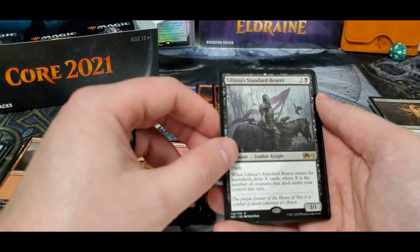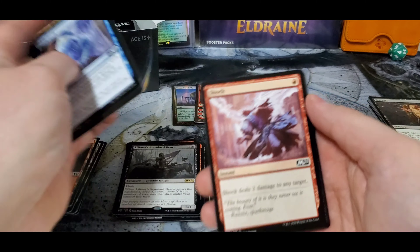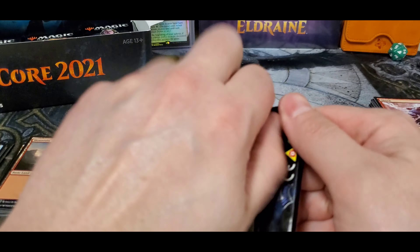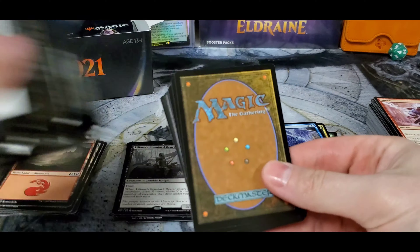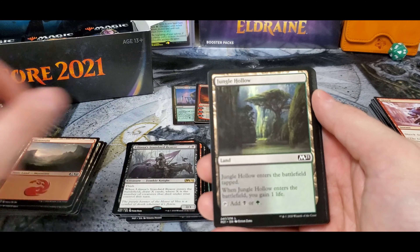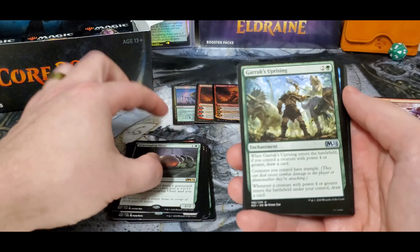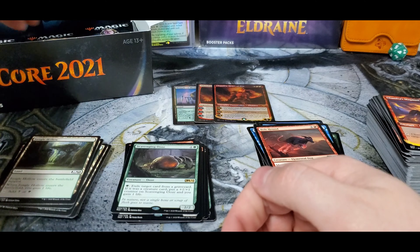I'll separate them out. Liliana token and a bear — I'll cultivate. Some of the Commander Legends, especially the very first boxes released, the ones with extra room in them — those packs were crazy hard to open. Scavenging Ooze, the Rook's Uprising, and the showcase Magma.